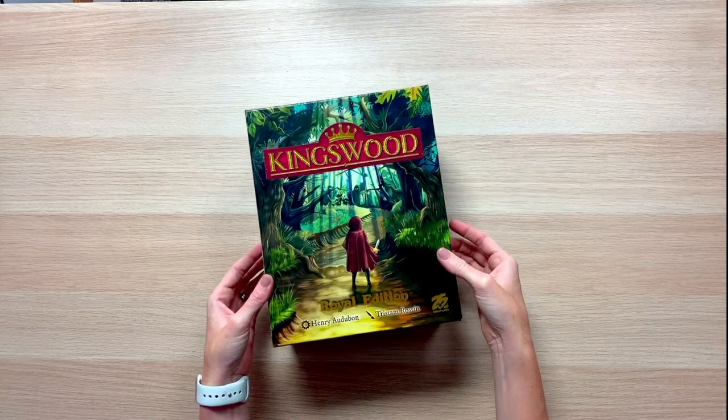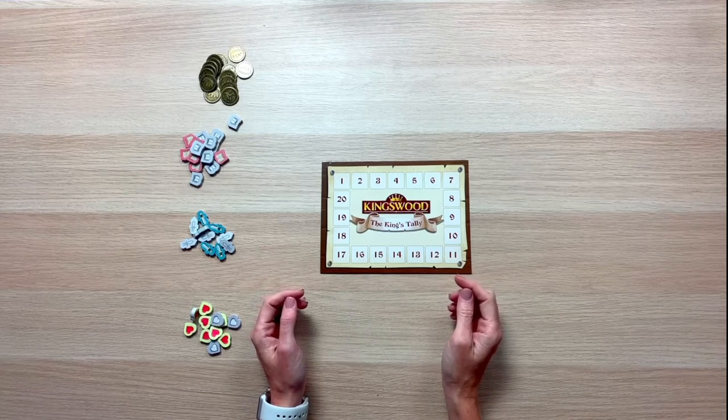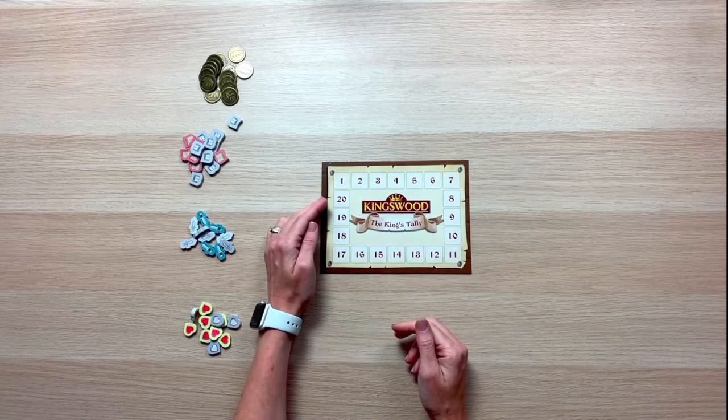So let's check out how to play Kingswood by 25th Century Games. In the game, we are going to be playing asymmetric heroes and fighting monsters in order to gain fame or favor from the king. The game end is triggered when one of the players reaches 20 fame.